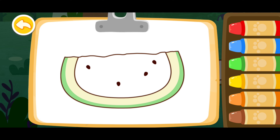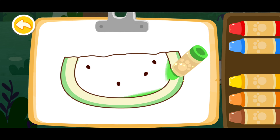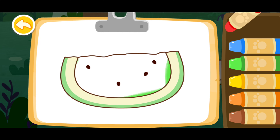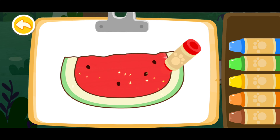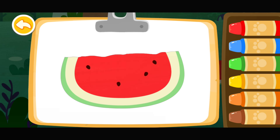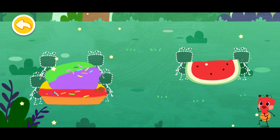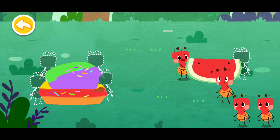Let's color a watermelon this time. Red. Wow, such a nice drawing. Wow, you finished all the drawings! Drag the ant to the food.